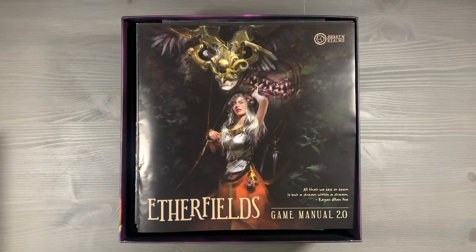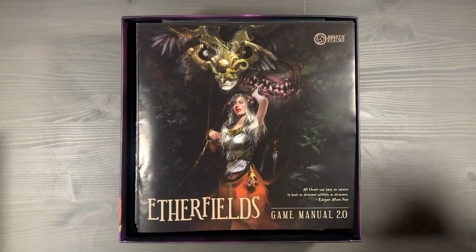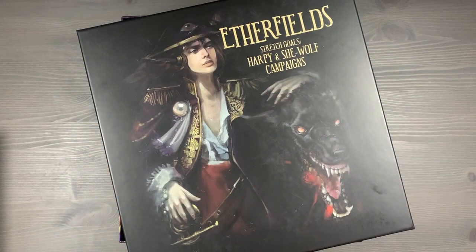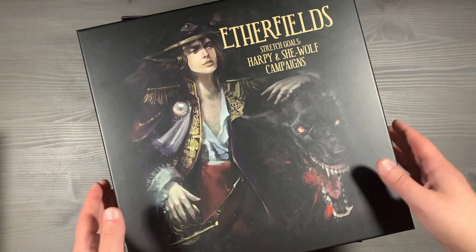Now's a good time to explain where we are currently in the Aetherfields campaign, as well as how many players this organization system is set up for. We have completed all of the content from the core box and are in the middle of the Harpy and She-Wolf campaigns. There will be some light spoilers for all the content up to this point, but we won't get into any details or read any scripts. This is also organized with a single character in mind, as I do think that the solo mode is my favorite way to play.